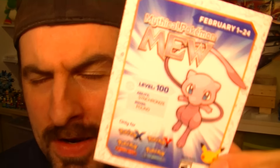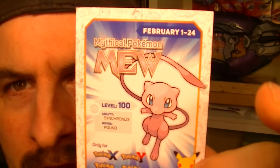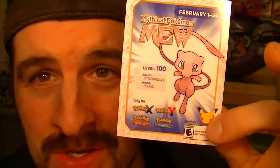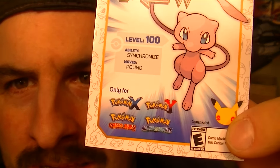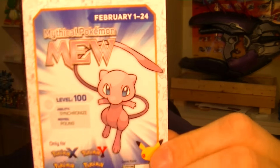Happy day to all my Pokemon lovers! Something funny happened today — I walked into EB Games and they gave me, I don't know if it's free or you have to purchase, but they gave it to me. You get a Mew, a level 100 actual character in-game, and it works only for these four games. It comes with the moves Synchronize and Pound.